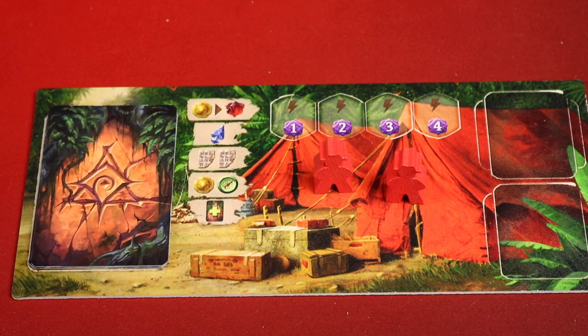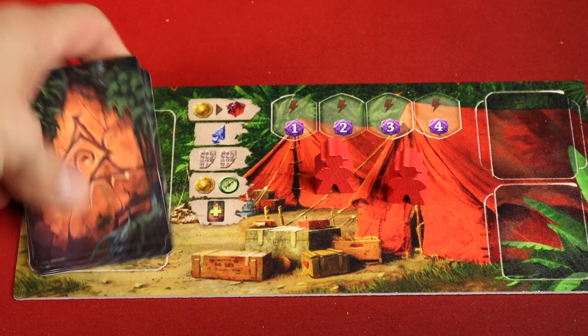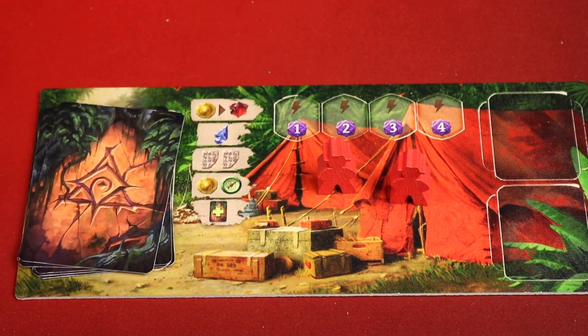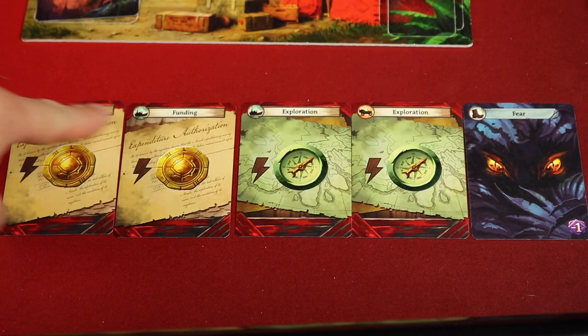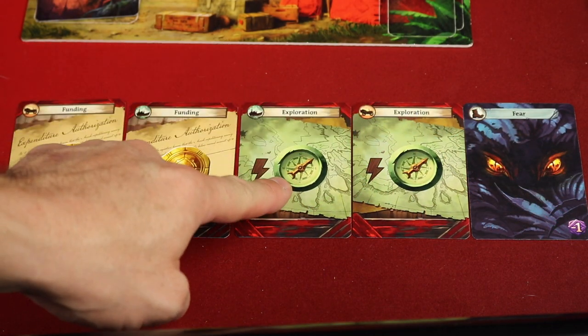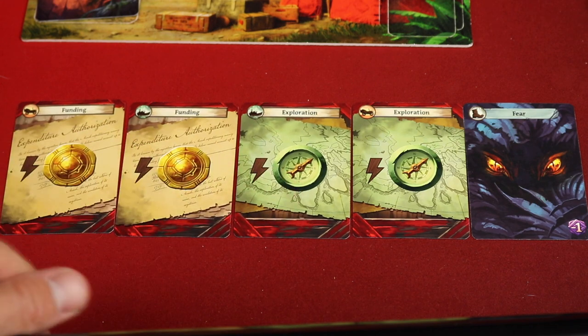The game is played over five rounds. Each round players draw five cards into their hand. Everyone has a starting deck, and from those hands of cards you select an action and then it's the next player's turn. Each card has two things: a travel icon on the upper left and an ability in the middle. You can use it for either — the travel or the ability.